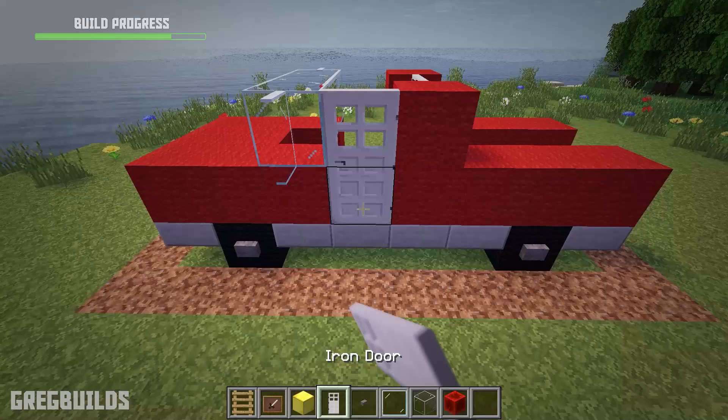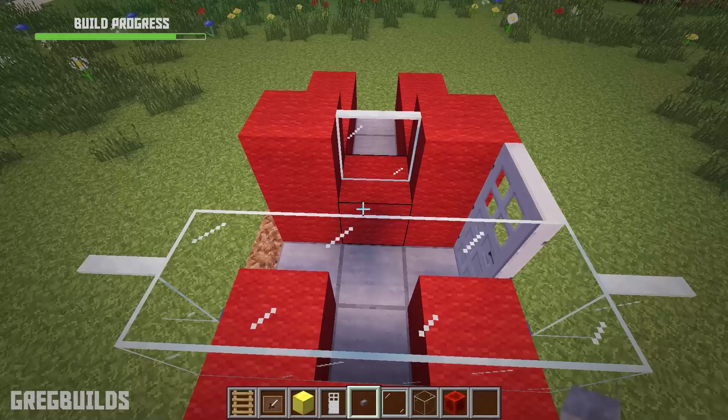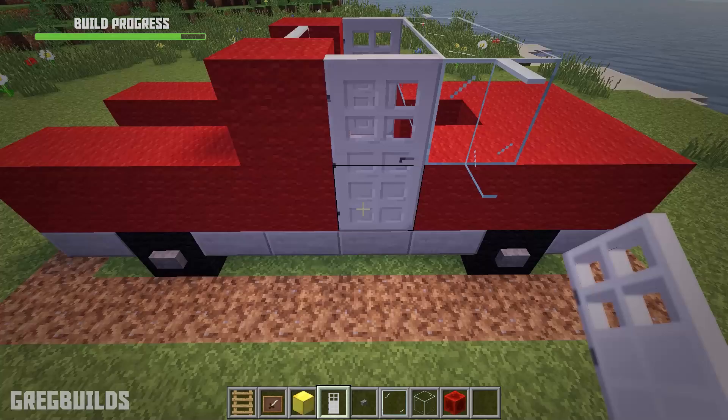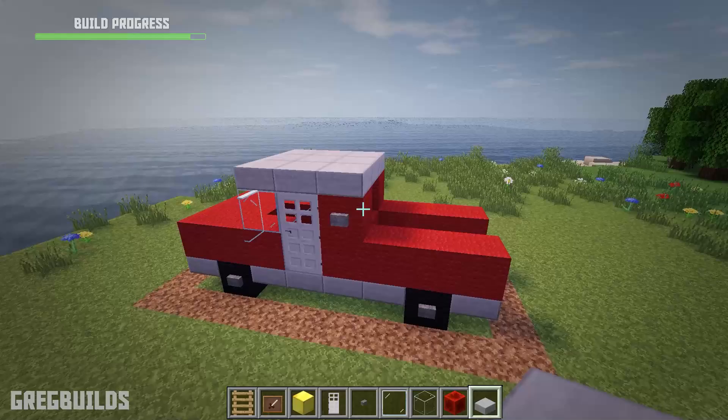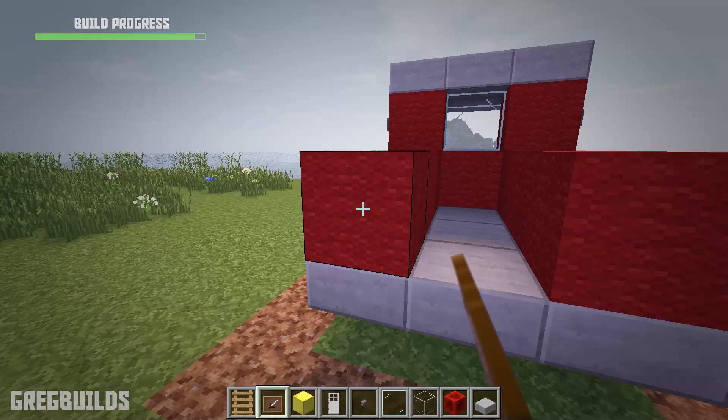And we can add a glass pane in the back as well. Then let's add iron doors and stone buttons. Don't forget a stone button on the inside. Then let's add smooth stone slabs for the roof.